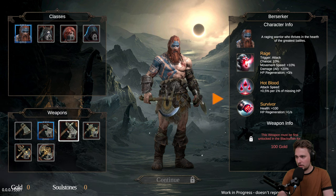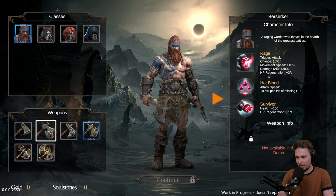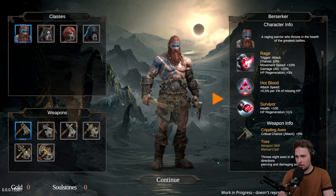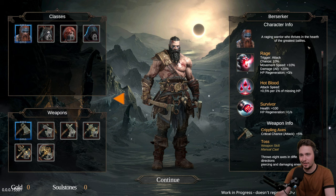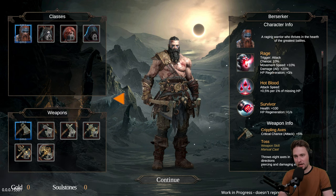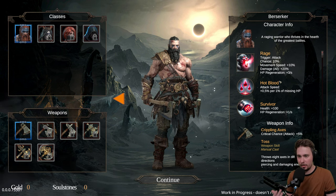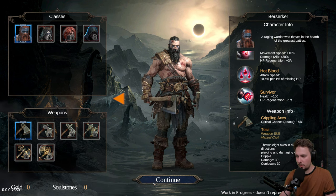The play style and how it plays is the most crucial thing. We got different weapons - that's cool, I'm not sure what they do specifically. We got skins, two boys available. I'm going with the second one - Raging Warrior who thrives in the heart of the greatest battles. Stats: rage trigger, attack chance 10%, movement speed plus 10%, damage, regeneration, hot blood attack speed, survivor health, HP regeneration, crippling access, critical chance, and weapon skill manual cast. Let's go!